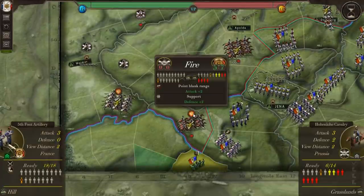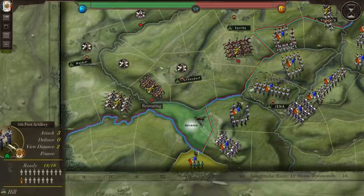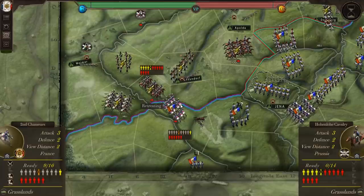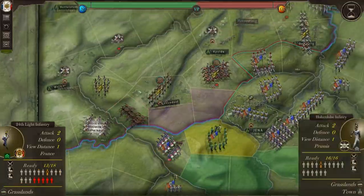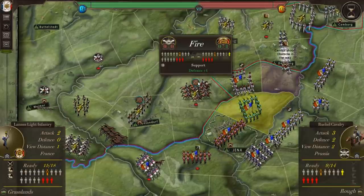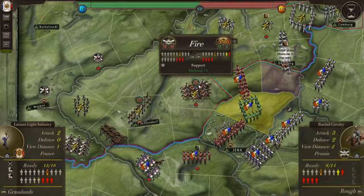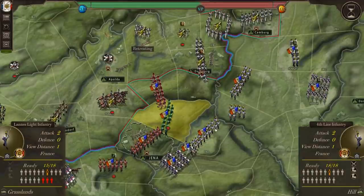This enemy cavalry needs to die. Point blank artillery range — fire. Pursue them and destroy them with a charge. Battle dead. Fire into this cavalry's flank — hopefully we can finish this unit. I'm kind of tempted to pull into line and see if we can do more damage. We didn't destroy them, but we did badly maul that cavalry unit.